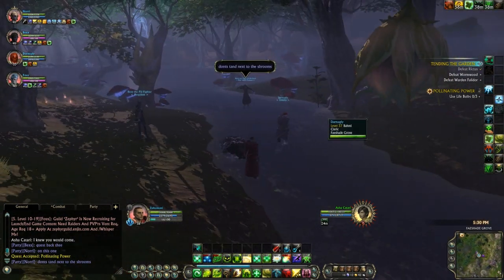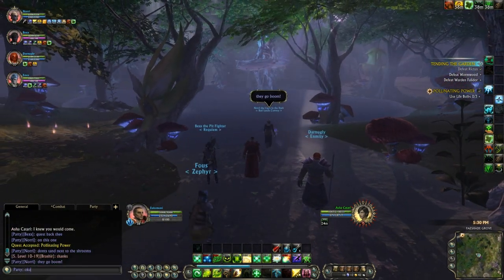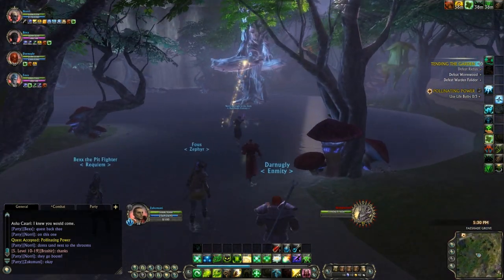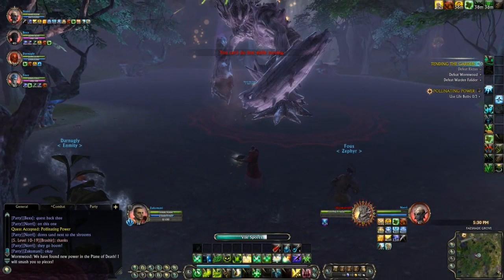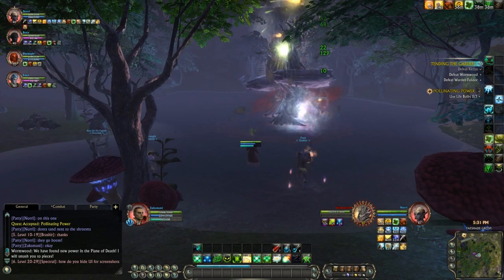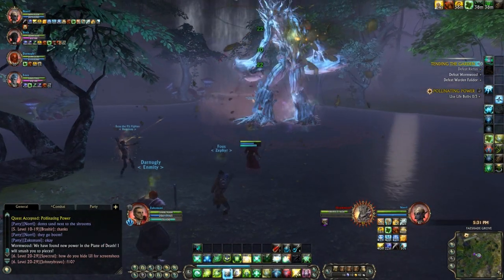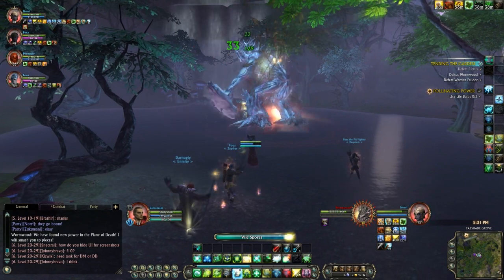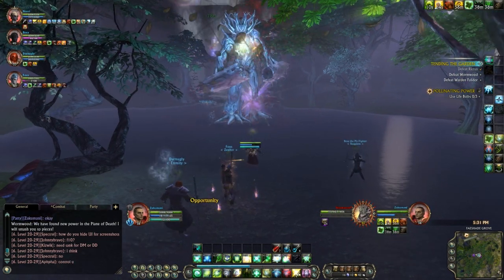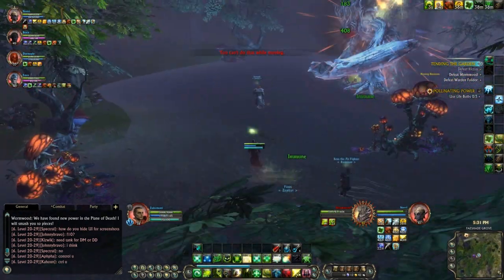Now, Wyrmwood. This boss is very simple. He has a fierce stomp that will only affect the tank. The tank gets knocked back throughout the fight. For the first 50% of his health, he will periodically turn around and cast fungal blossom on a person. You cannot miss them — they are giant mushroom fungal clouds. You need to move away from them ASAP as they explode and do massive damage. Be aware of your surroundings: when one of these blossoms lands, move away, wait for it to explode, then move back.